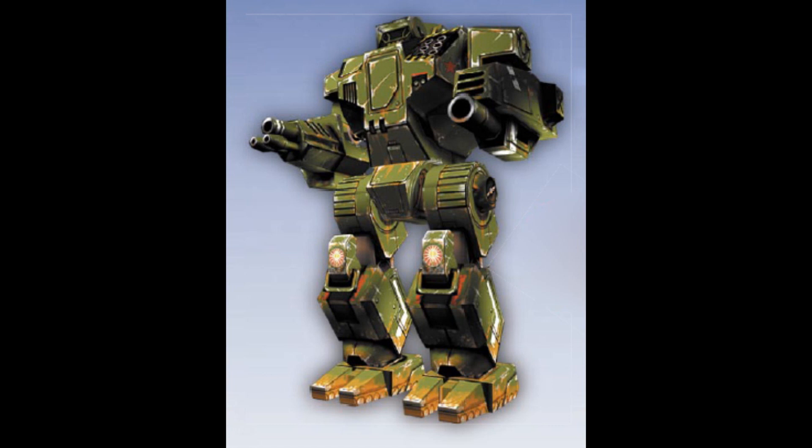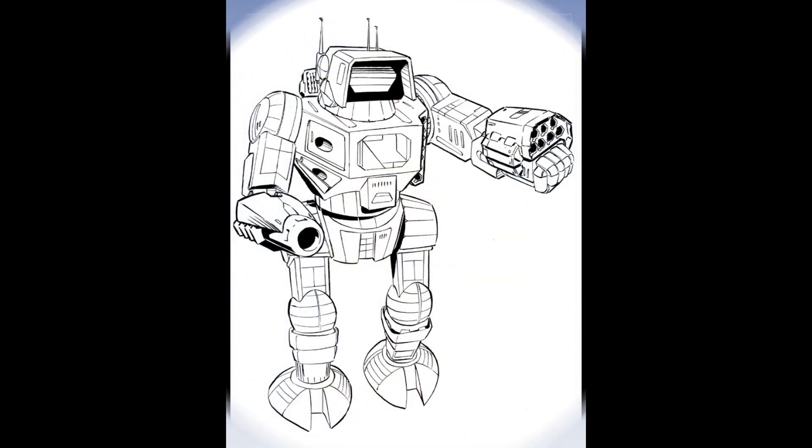The HGN-641X2: this ComStar-developed variant is equipped with a pair of Artemis IV enhanced MML-7 launchers with four tons of ammo. It keeps the Gauss rifle of the standard Highlander and mounts a pair of ER medium lasers. CASE II systems protect the Gauss rifle and the missile ammunition from explosion. A C3 slave unit allows this Highlander to share targeting data, while light ferro-fibrous armor and a reinforced structure provide protection.